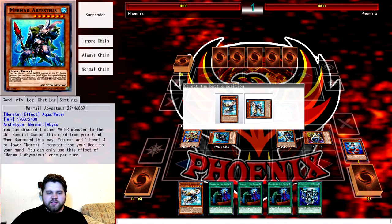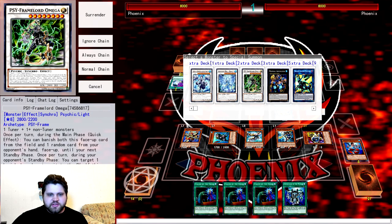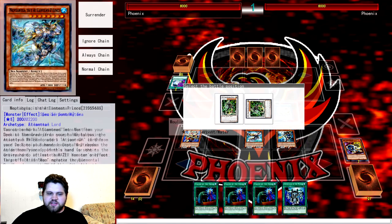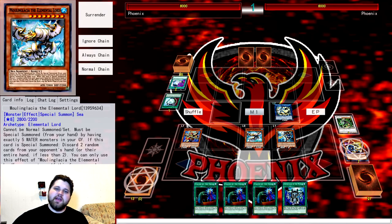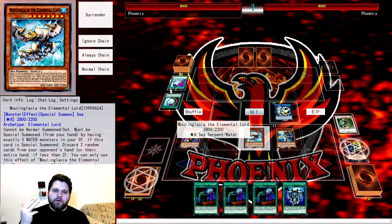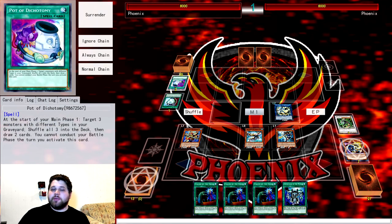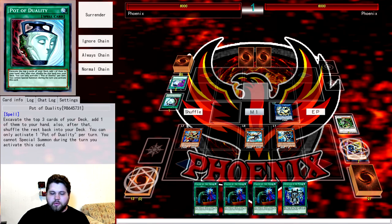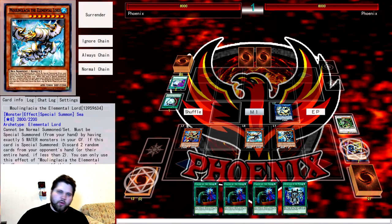We have five Waters in grave at this point. Special summon Moulin Glacia and use her effect, hitting two cards out of the opponent's hand. Now we step up into Synchros. The first is Psy-Frame Lord Omega using Jet Synchron and the Abyss Teus we revived, then use Omega's effect to take another card out of the opponent's hand. If you're playing against Orcust variants or Salamangreat variants and hit a Windy or Scarm with Moulin Glacia, we can make Trishula to remove those problematic cards from the graveyard and also hit a card from the field.